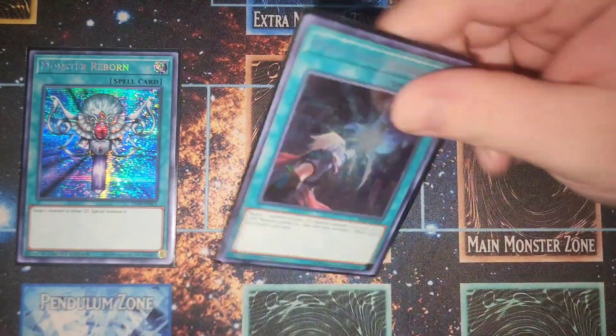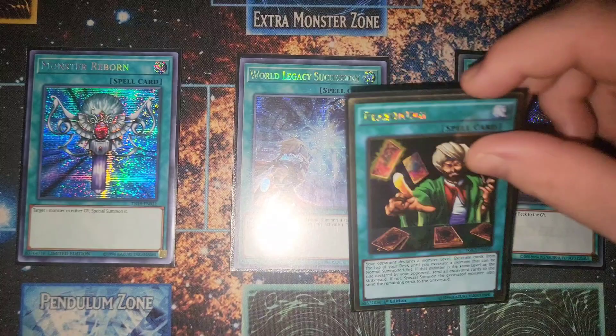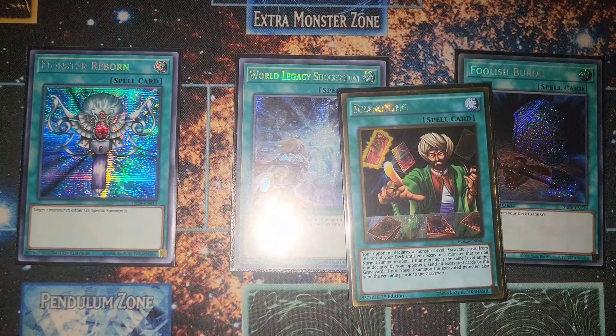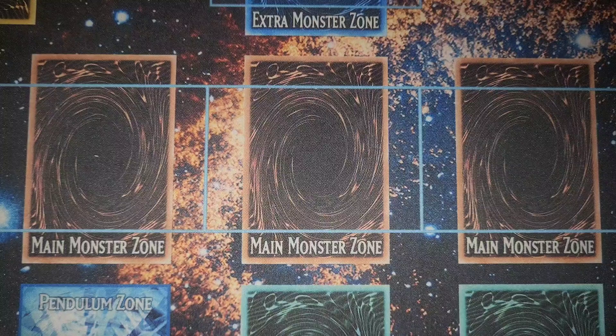For generic power spells: one Monster Reborn, one Foolish Burial to get a free summon off Wolf, one Reasoning to keep the mills going, and one Called by the Grave to search out Raiden for consistency. That is it for the main deck — let's swing into the extra deck.